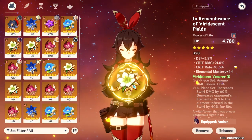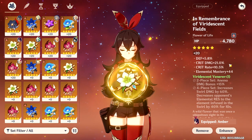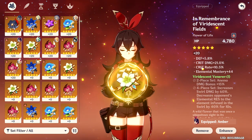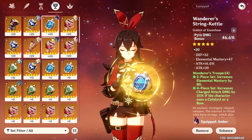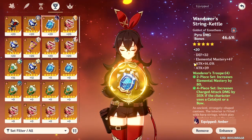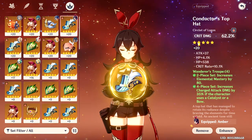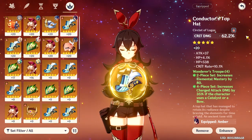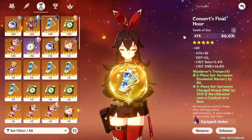For the substats, you want to prioritize getting crit damage. Getting crit rate is optional. The other priorities would be elemental mastery and attack percent or flat attack. And the primary stats I recommend are crit damage, pyro damage bonus, and attack percent.